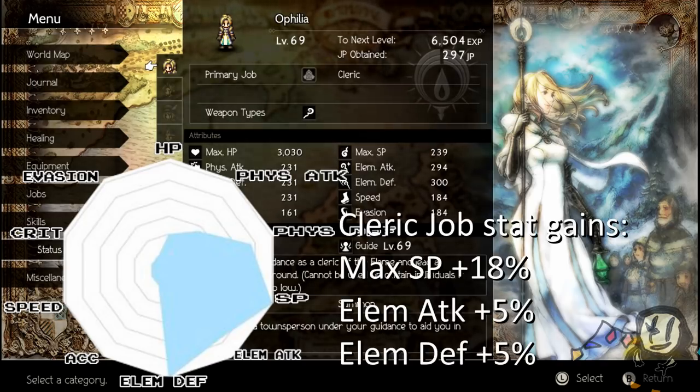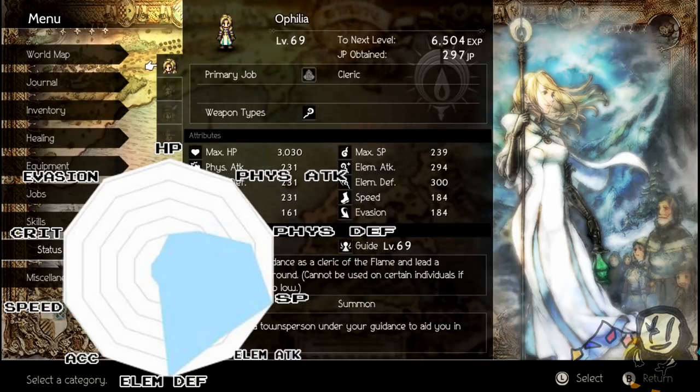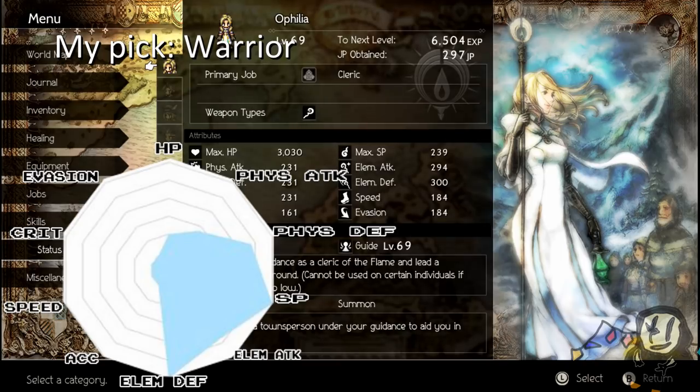Before getting into that, I want to look at the stat gains you get if you assign Cleric as a secondary job. When you make someone a cleric, they get an increase to their max SP by a solid 18%, and their elemental attack and elemental defense both go up by 5%. That's pretty good overall. The one I personally used was, strangely enough, Warrior. Warrior increases your HP, physical attack, and physical defense — which are all of Ophelia's weaker stats, except she's already good on physical defense.